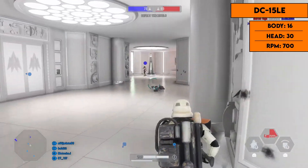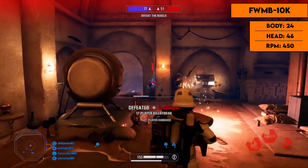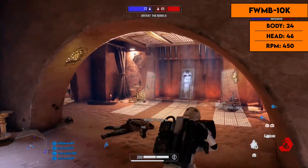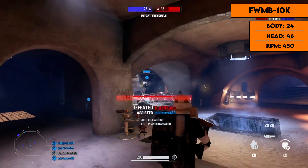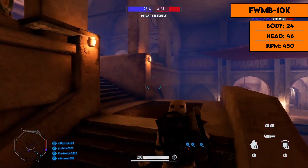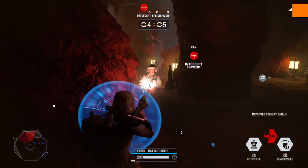The third heavy blaster is the FWMB-10K. It does 24 damage per shot to the body and 46 to the head, with a fire rate of 450 rounds per minute — slower than the other two. This gives it just a slightly higher damage per second, but it's still not great. It's the same close-up playstyle with a faster drop-off and long cooldown. For mods, auto-cooling is definitely the best as it helps cool down faster; night vision can help with aim, and iron shot does more damage to vehicles but less to infantry.